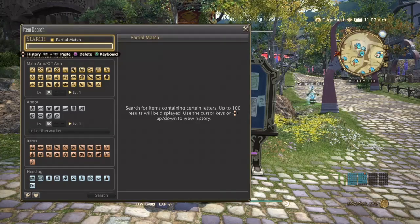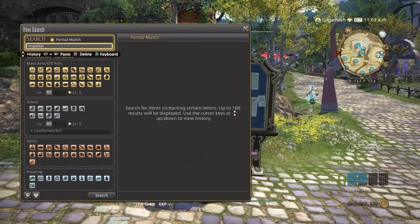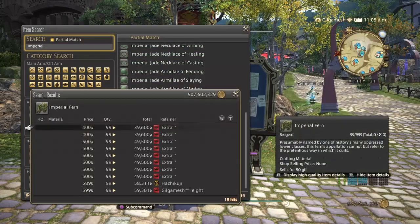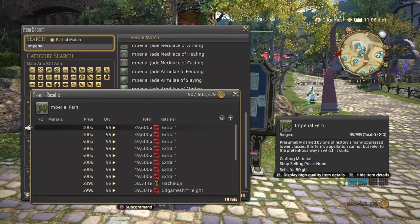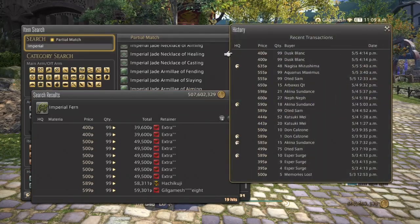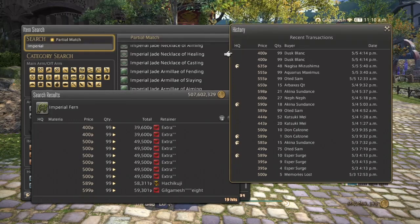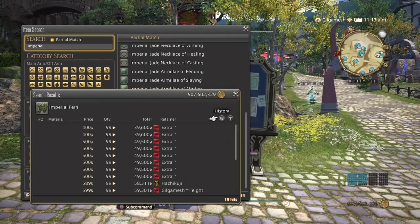Next is the Imperial Fern — this is for Alchemist, I believe. This is going to be for Botanist. The last one's for Miner, as well as for the Chips. We've got 19 hits on our server. It's been a little sporadic, but most likely you'll see sporadic sales — a couple of stacks of 99.